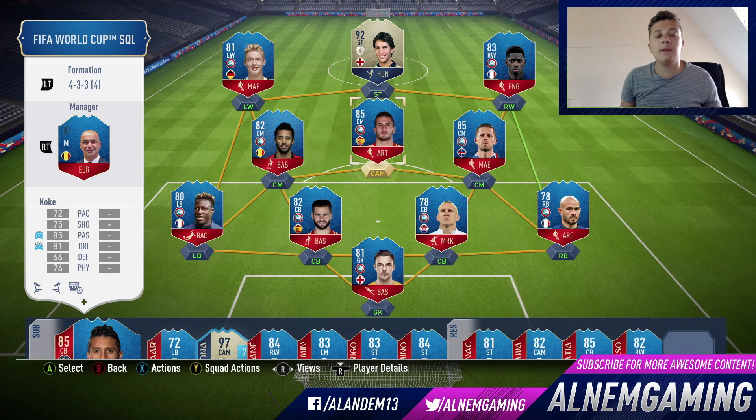Hey guys, what's up? Al here from LNM Gaming and today we're going to be looking at the 4-3-3 4th variant formation — that is a tongue twister and a half — in FIFA 18 World Cup Ultimate Team, looking at the custom tactics and the player instructions.